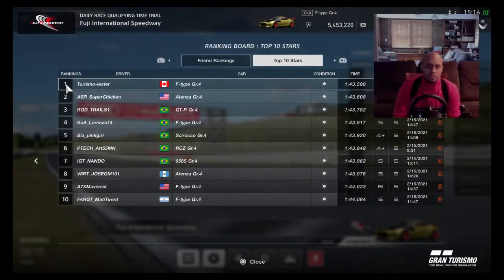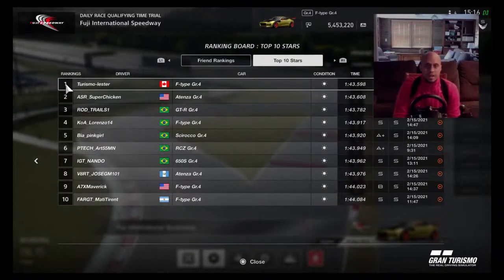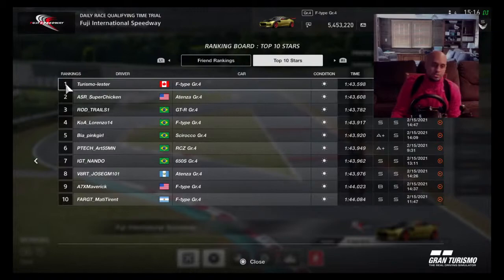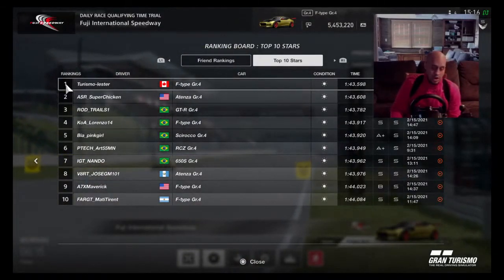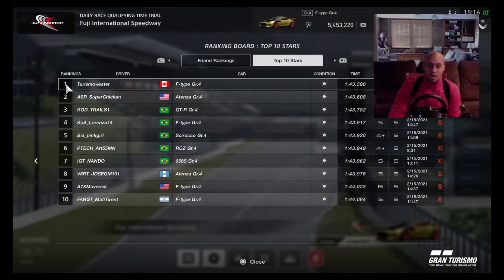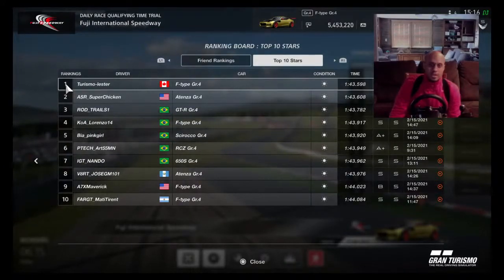This is my first lap for this particular track for the week, Fuji International Speedway. I've driven this track in full before, but not this variation, so it's going to be pretty ugly. The first thing I do is go to the top 10 stars for the week, and I'm opting to follow Turismo Lester. I've already watched Turismo Lester's lap from the driver's perspective so I can pick up on some tips. 143.59 is the top time. I doubt I'll come in anything less than 148 — I'm guessing maybe 150.